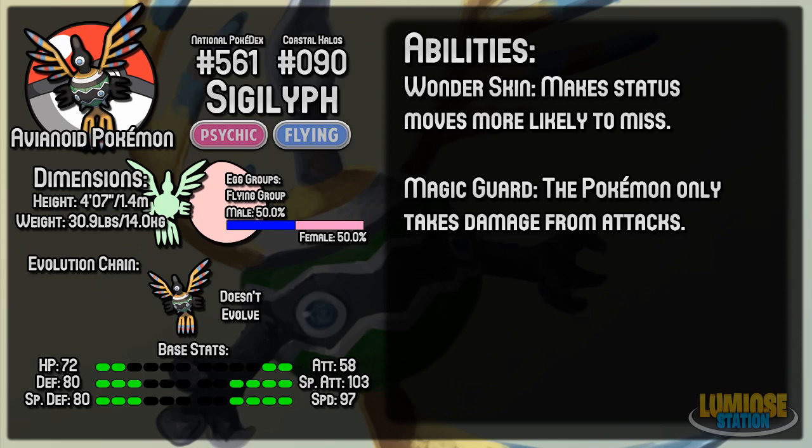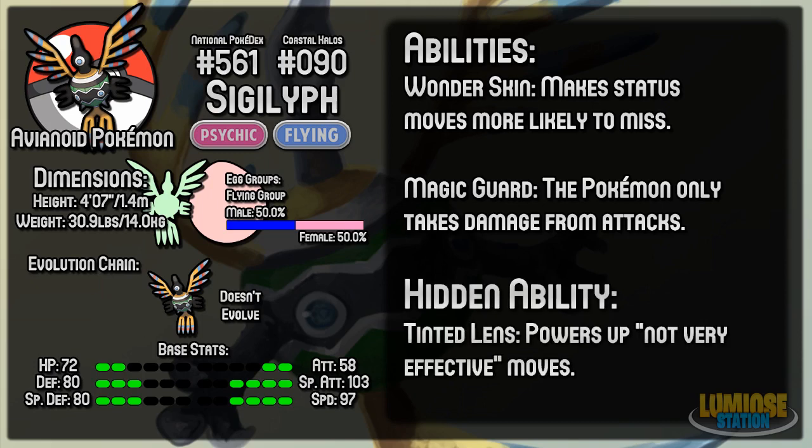The hidden ability for Sigilyph is Tinted Lens, which powers up not very effective moves. This ability isn't brilliant, because you're not really going to want to use not very effective moves in too many situations. Obviously it might help if you're in a corner, but generally it's not going to be too helpful.